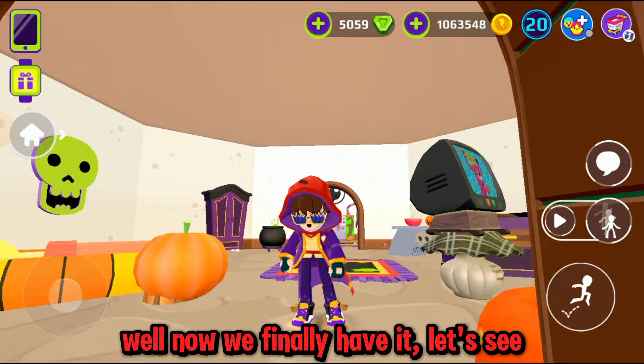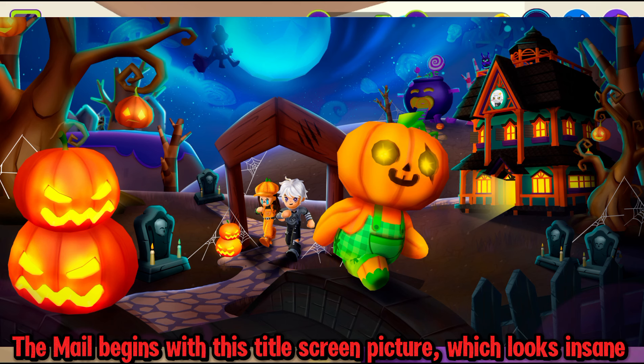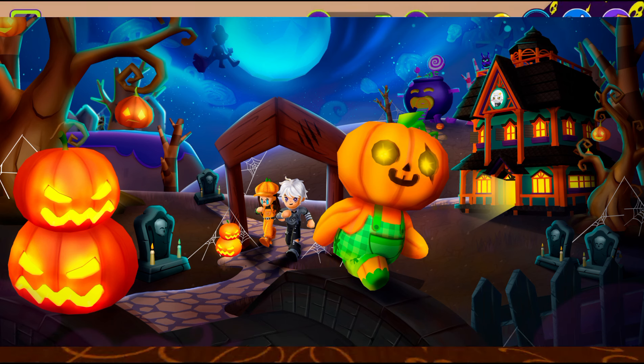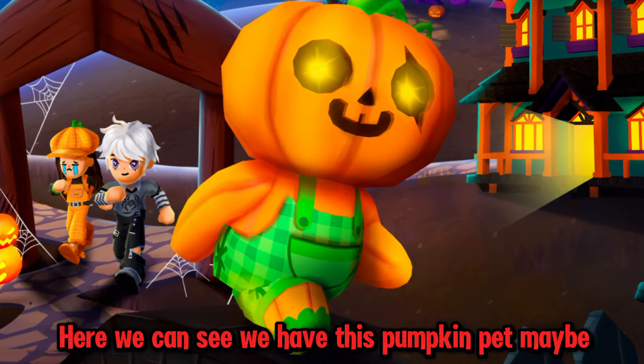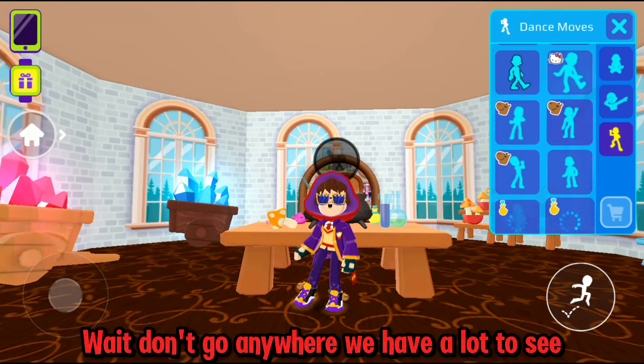Let's see — the update begins with this title screen picture, which looks insane. Here we can see we have this pumpkin pet, and then we have houses which I will show in detail. Wait, don't go anywhere — we have a lot to see.